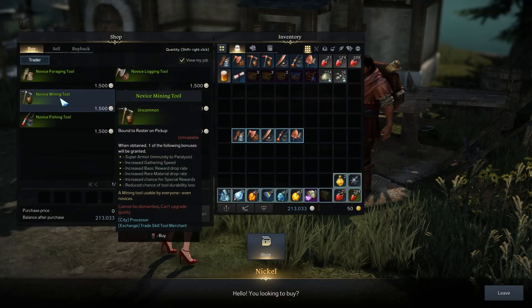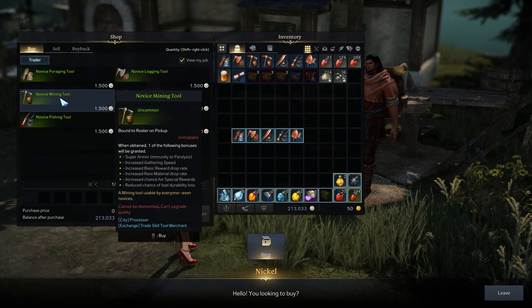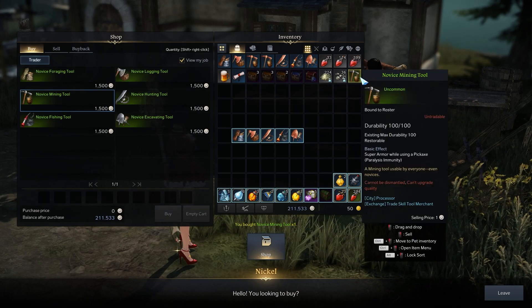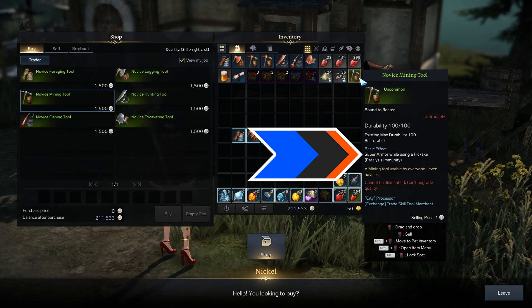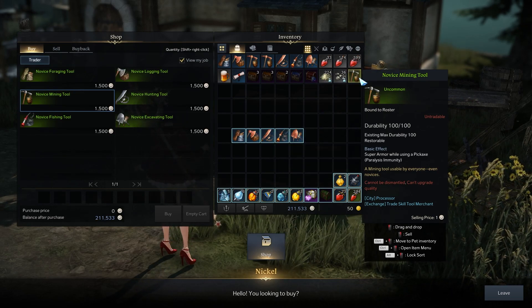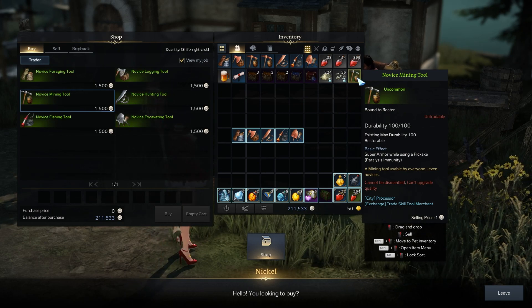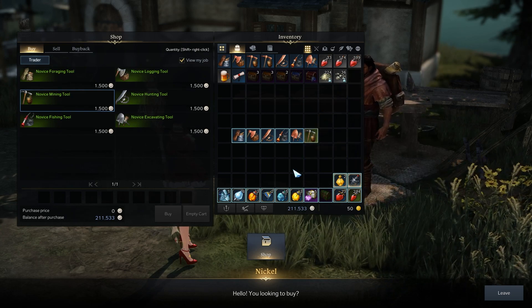You can see here that we have six potential stats that could drop, and the screen one will only roll with one. If we buy that — got that right there first try — super armor while using a pickaxe. So now while you're mining rocks, enemies can't interrupt you and you will not be prevented from finishing that life skill. If you did not get it on your first try, you would keep buying tools until you rolled it with the right stat.